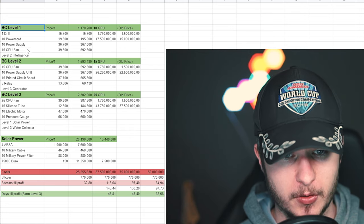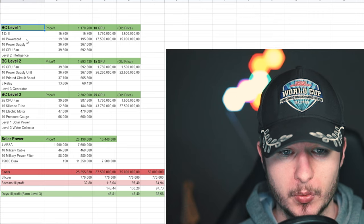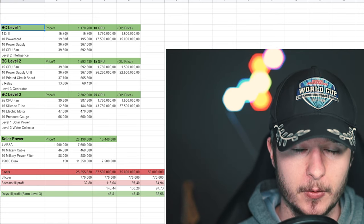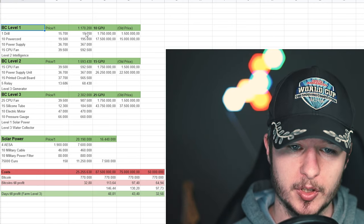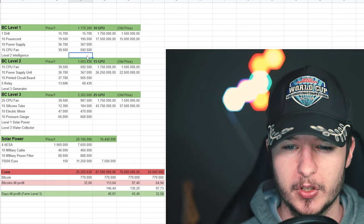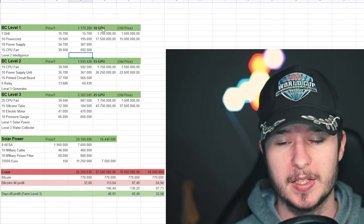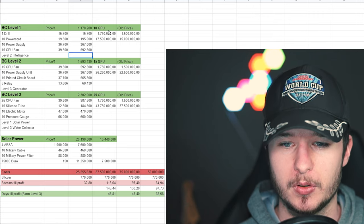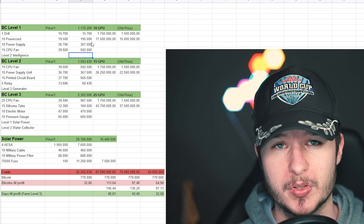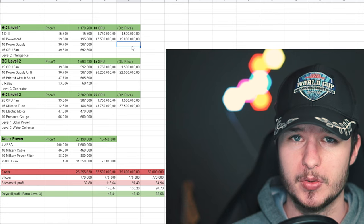I made a simple list for Bitcoin farm levels 1, 2, and 3 with every requirement for each level. For level 1, you need 1 drill, 10 power cords, 10 power supplies, 15 CPU fans, and Intelligence Center level 2. Taking average prices, the overall cost for Bitcoin farm level 1 is around 1.1 million rubles. If you want to put 10 GPUs in at an average price of 1.75 million each, you need 17.5 million. At the old price of 1.5 million per GPU, you need 14 million — and you can see what I mean about investing in GPUs early on.